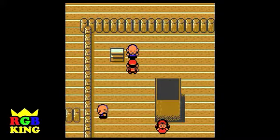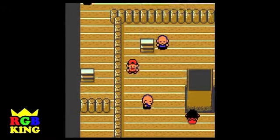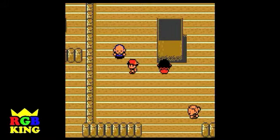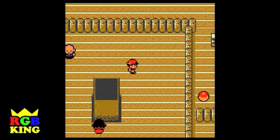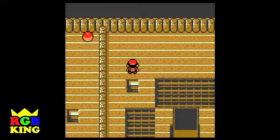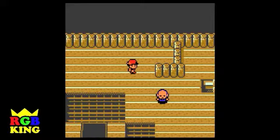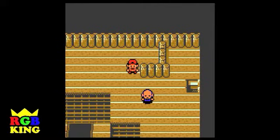Only if you reach the top will you obtain an HM. What is an HM, Isaac? HM stands for Hidden Machine, which lets you teach your Pokemon moves they can use outside of battle — like Cut to cut down trees, or Rock Smash to smash through rocks. What is the difference between an HM and a TM? Well, HMs cannot be unlearned unless you go to the Move Deleter. HMs can be used as many times as you want, unlike TMs — though they changed that in the newer games. In the older ones, TMs disappear once you use them, HMs don't. And HMs can be used in the field.